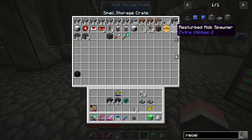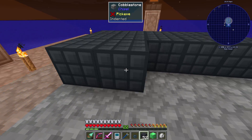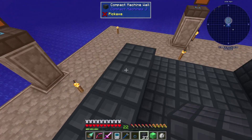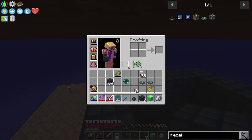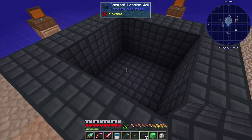One thing about Restored Mob Spawners: they don't care about light levels anymore - something to be very aware of. Let's go craft the compact machine. We're making the giant one - 13 by 13 by 13. You have to have a block of emerald in it. If you hold Shift on the Maximum Compact Machine, it'll show the inside of the block. You can see a green outline - that's the emerald, just telling you where it goes.